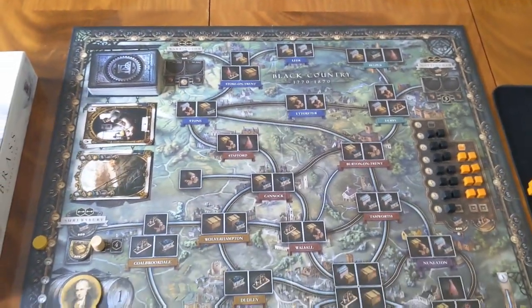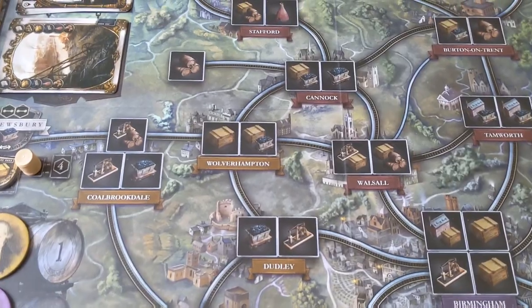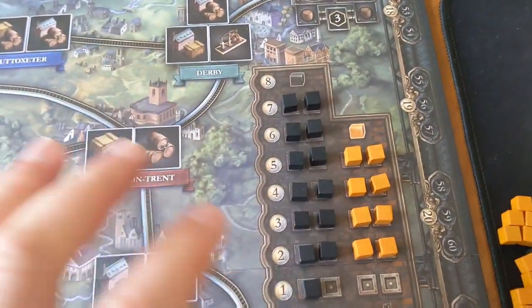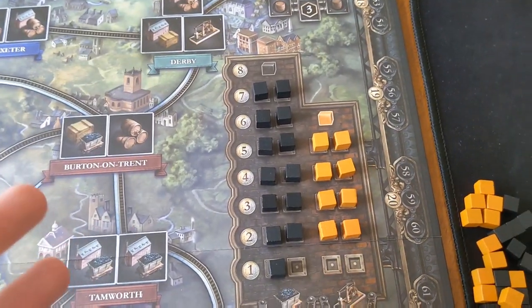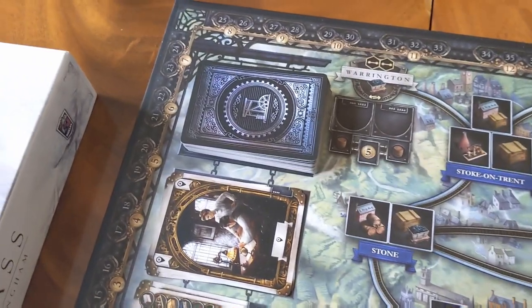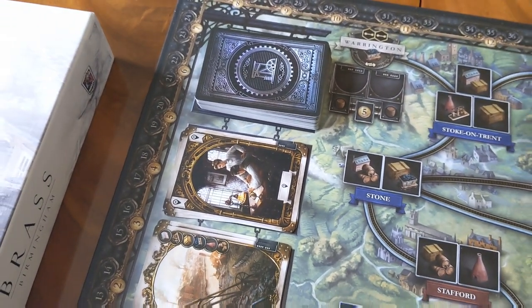The board itself is going to look like this — you've got this map of England, and you've got all these different cities spaced out with all these different industries on them. You've got this market here, which dictates the supply and demand of coal and steel. You've got a big deck of cards, which is going to be your driving force in the game — it really is a game of hand management.